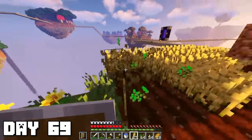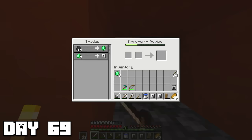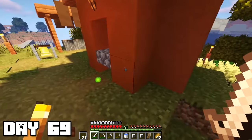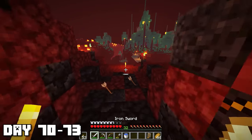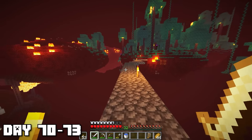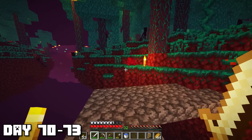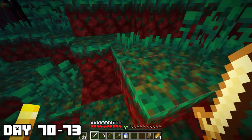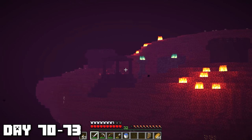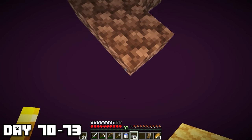Waking up on day 69 my food source was dwindling — time to harvest some more wheat. I later tried to level up our armorer villager but this guy was still pretty expensive. The next day I came up with an idea: I'm gonna go find some blazes in the nether. Hopefully I can craft a brewing stand and make weakness potions. We have enough gold to make golden apples, and weakness potions plus golden apples combined can cure a villager to make him cheaper.